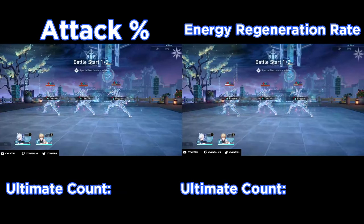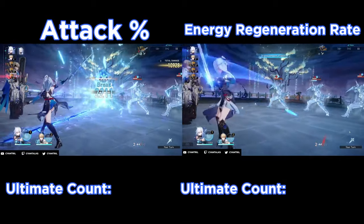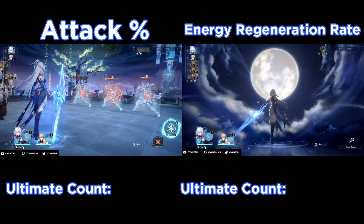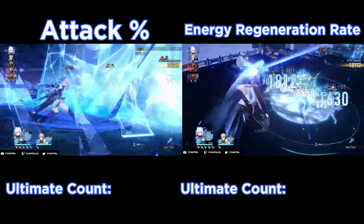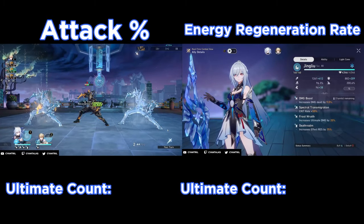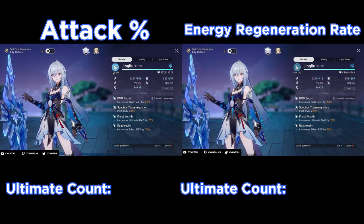I use this channel as a comparison video so you can try different things. For this video, I have two ropes that neither have any attack values, however I have a third rope with a critical rate value, and I'll explain it more in depth when we get to the next fight. For this beginning fight, we're just looking at Jing Liu with the basic attack rope and the base energy regeneration rope so you can get an idea of the difference between the two.